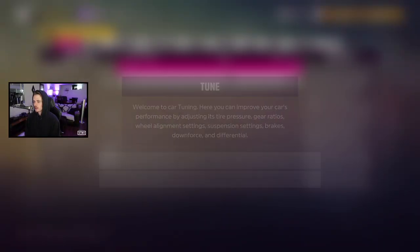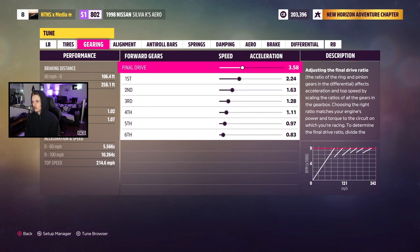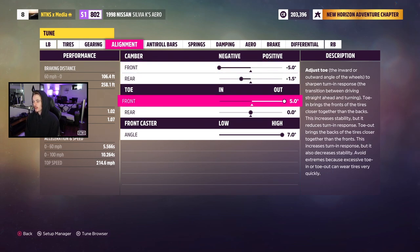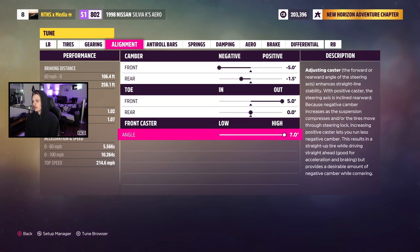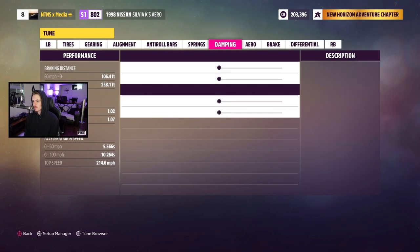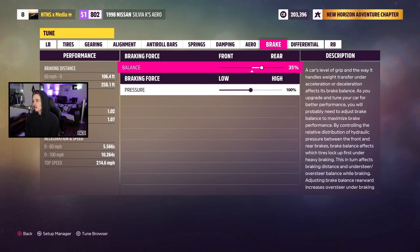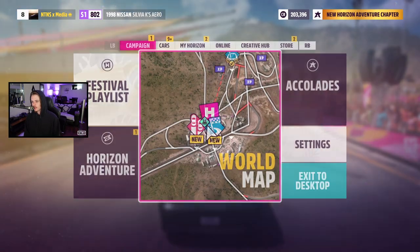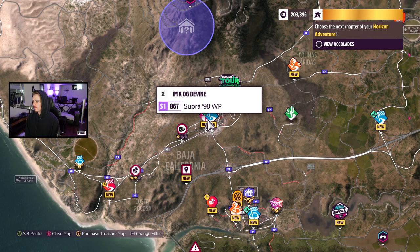Into the tune: tire pressure is down pretty low. Gearing is custom for the car and powertrain. Alignment — front camber all the way up, rear is 1.5. Toe all the way out up front, none in the rear. Caster is 7. Roll bars are pretty low — 14 front, 1 rear. Springs and damping we left alone. No aero. Brake balance is 35. Differential is 85 front and 85 rear. If any of you are really good at tuning drift cars, let me know what I can do better in the comments.